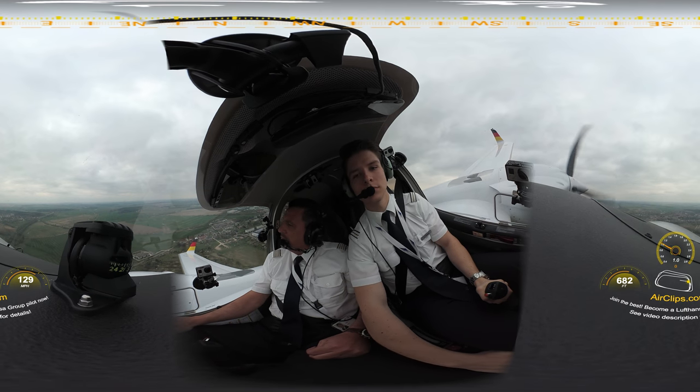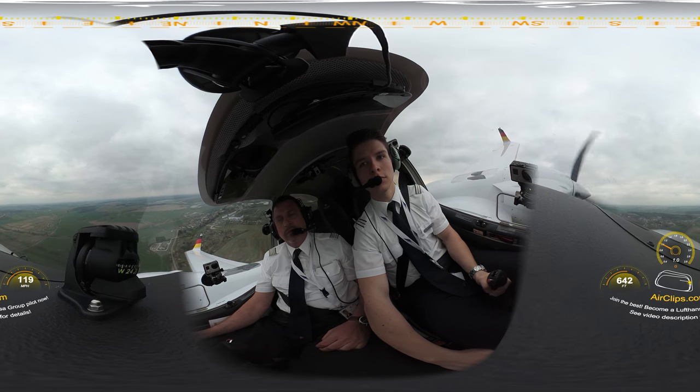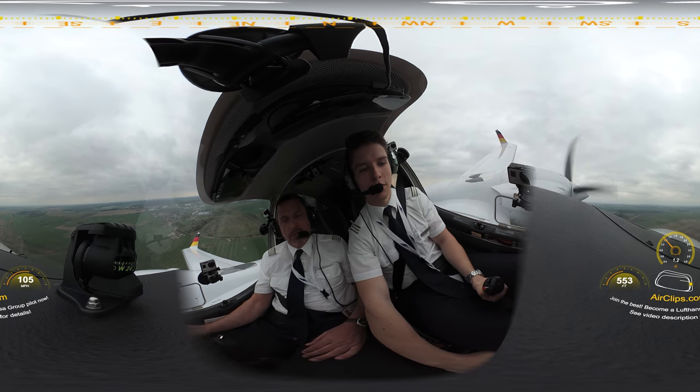Rookie 501, wind 240 degrees, 12 knots, runway 27, clear, touch and go, pattern direction up to you. Rookie 501, runway 27 clear, touch and go, north would be fine. Just make a decision.